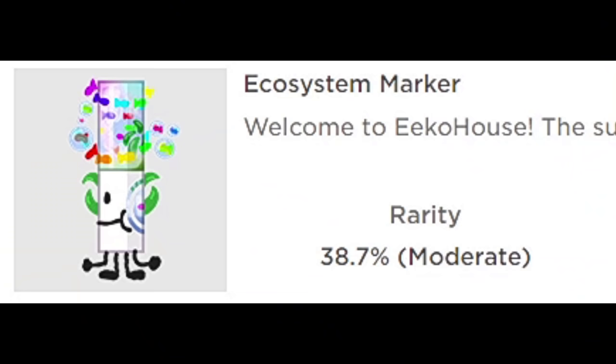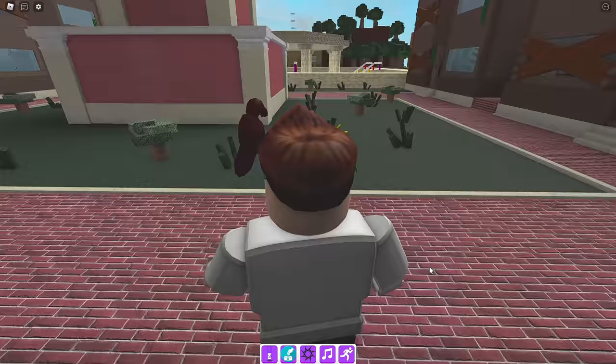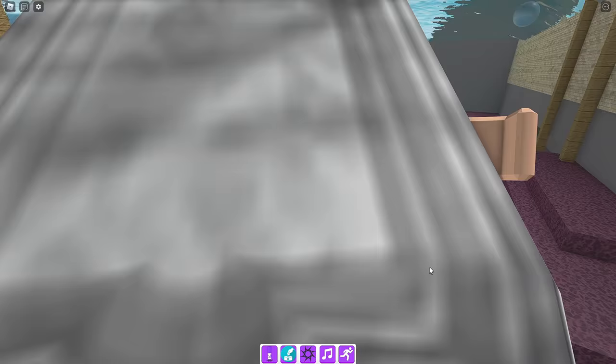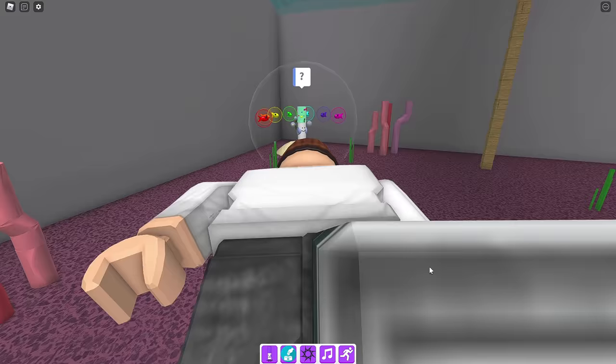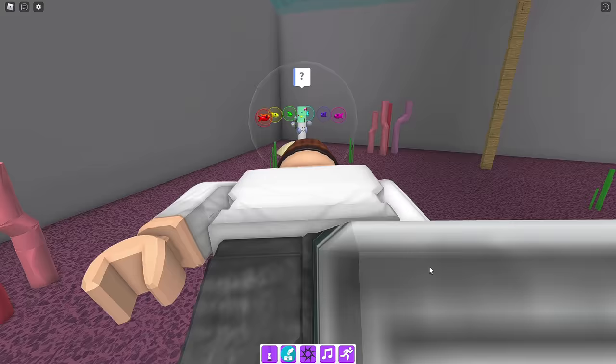Alright, we're moving on to Ecosystem Marker. Go on out the house and we're gonna go in the water again. Right on over here - well, over here, I guess. Not that way, but you know what I'm saying. Go on down, and you're gonna see - okay, so we gotta click - we gotta save these fish or something.